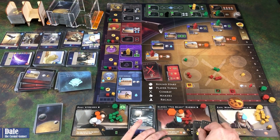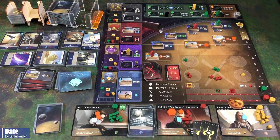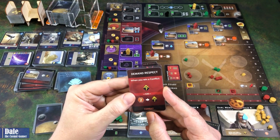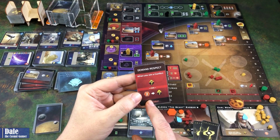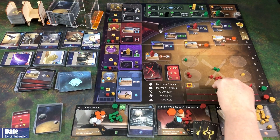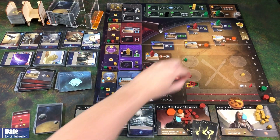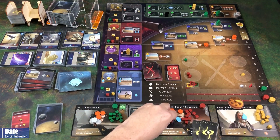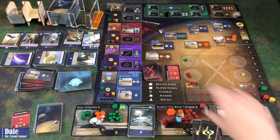He gets another victory point. For second place, we get an intrigue card and a spice. So we demand respect — when you win a conflict, we can go up on a track. Or for the combat intrigue card, we can spend two spice to go up two spaces on any track. Clear all these, add some spice over here, recall our agents, and next round.